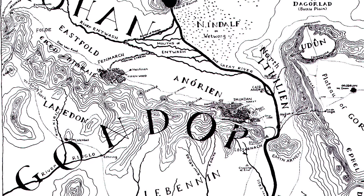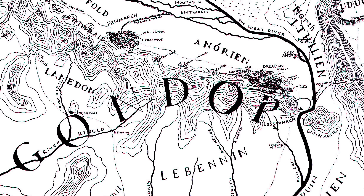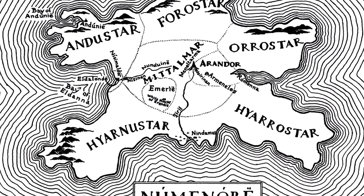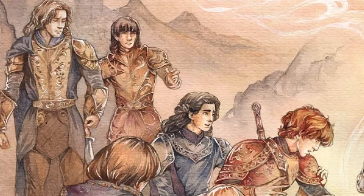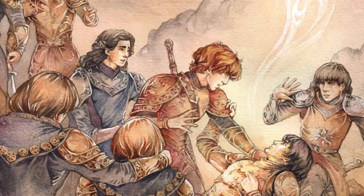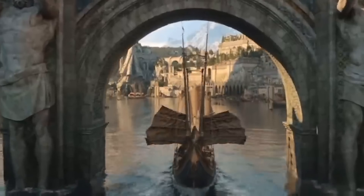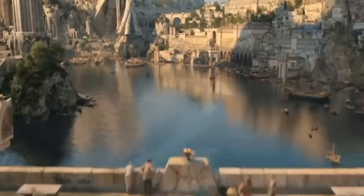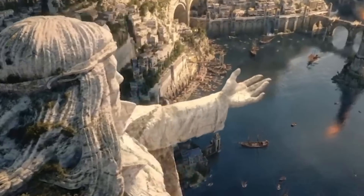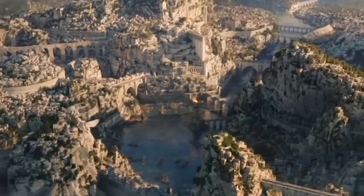In Tolkien's writing, Minas Tirith is the final bastion of Gondor, enriched by its deep links to the ancient kingdom of Numenor and the Numenoreans' own ancient links to the elves of the Second and First Ages. The lore is complicated, but Minas Tirith was built by the Dunedain — Aragorn's ancestors — after they fled to Middle-earth to escape the destruction of their island kingdom Numenor.